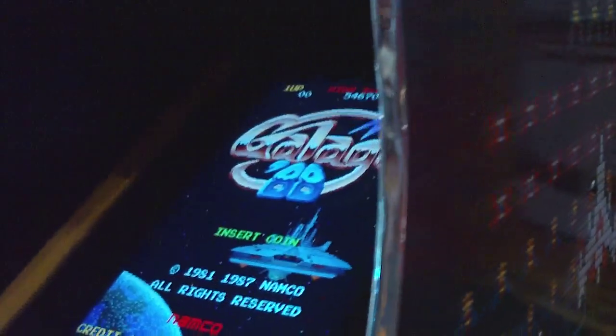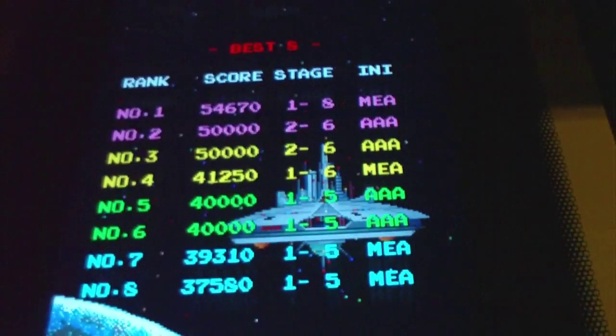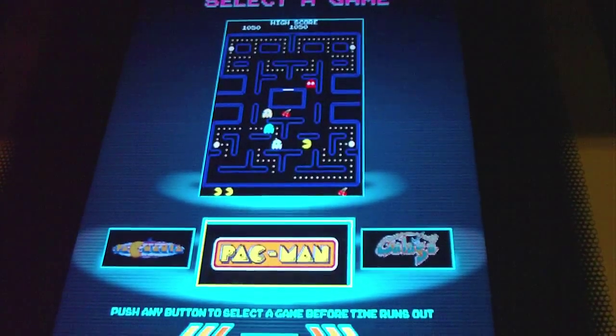You saw pictures of this on Arcade Heroes already, and this is the game in action. When you put a coin in, you just hit A or B, and then it lets you pick your game.